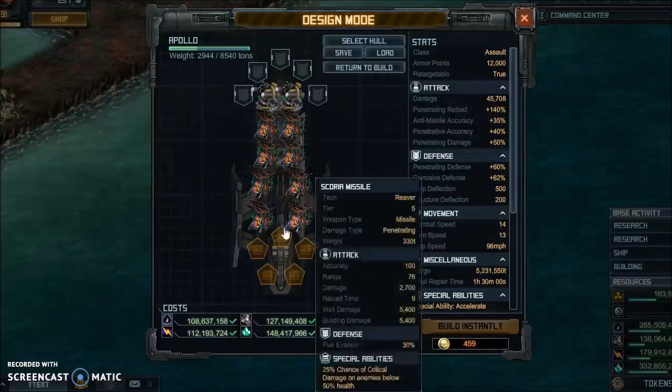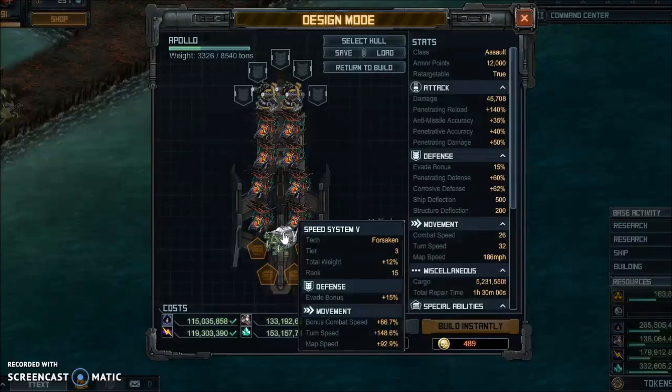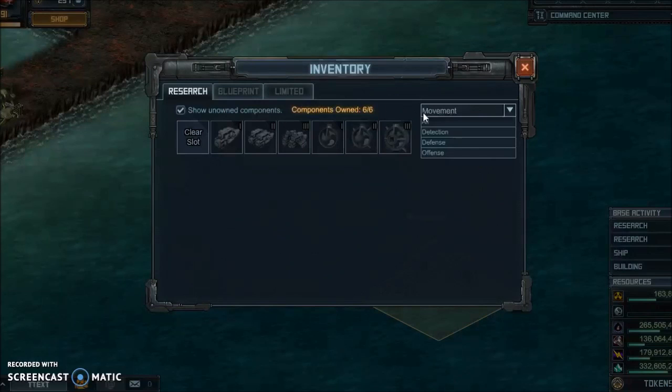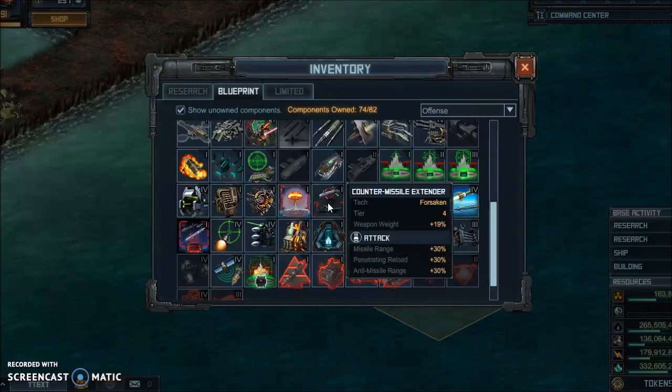Now that we've got the weapons covered, let's take care of the specials. First off, you're going to want to stick Speed System 5 on here. If you have Magnus 2, you could also use it — it's a bit faster but with a bit less accuracy and turn. For missile range, you need Guided Missile System or Counter Missile Extender. If you're using Switchblades, use Counter Missile Extender, because that's a lot better for them and their anti-missile function.